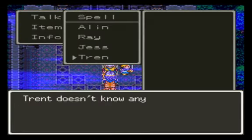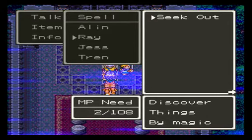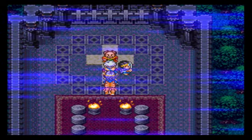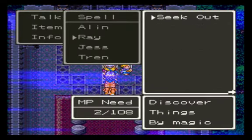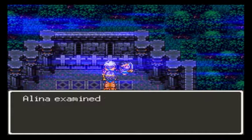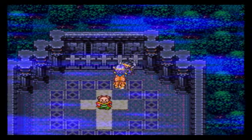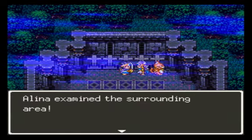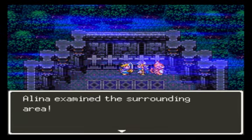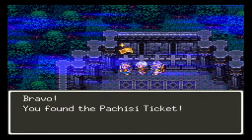Now, viewers, I recommend that you do two things here before talking to the guy. One: Thiefnose. Two: Seek Out. And check these pots. Here we have a Pachisi ticket, here we have a mini medal, and here we have another Pachisi ticket.